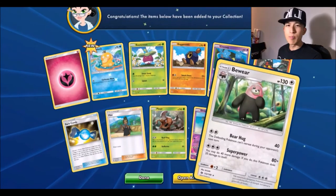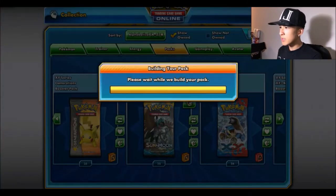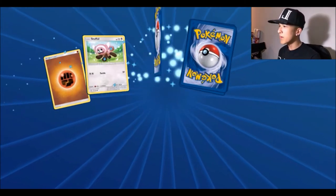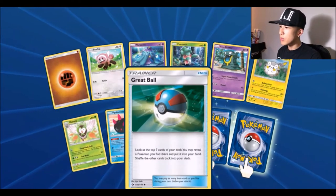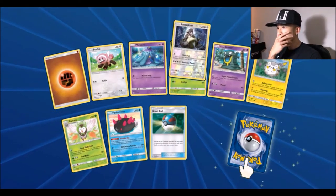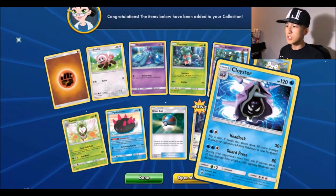Pack number eleven: fighting energy, Stufful, Fomantis, Grimer, Dark Patch, Great Ball — for the reverse a Kangaskhan which is normally a holo, and we got a Clawitzer, just a normal rare.